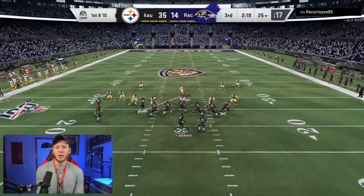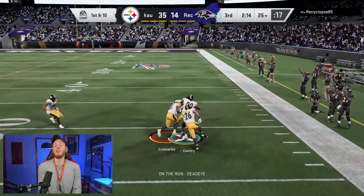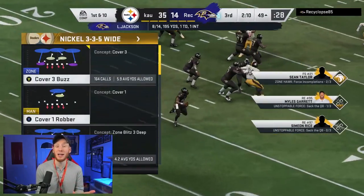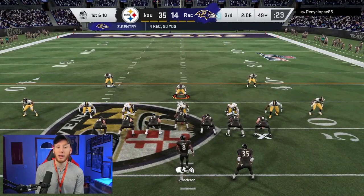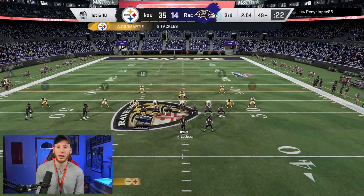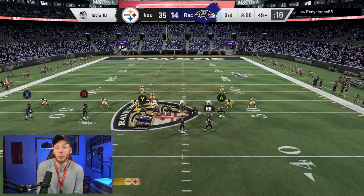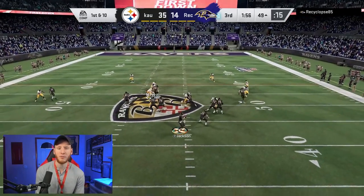That play right there is a perfect example of why I like to use Double Me over Moss. For one, it's easier to unlock than Moss. And two, if they have to man up Double Me and take two players out of their play, you can use it as a decoy with the corner route. And if they have to guard the corner route, then you get open on the streak. You can use Double Me in so many ways — it's one of my favorite abilities because it's definitely unlockable as well.